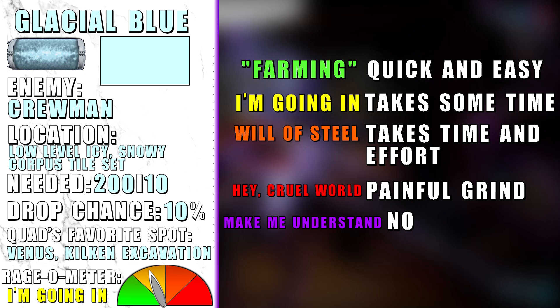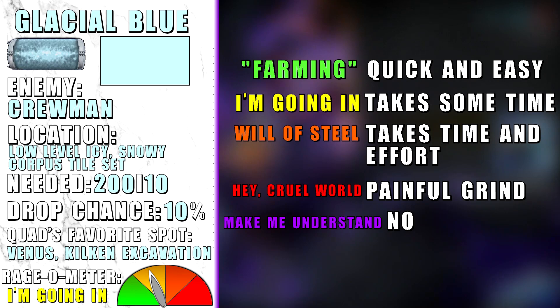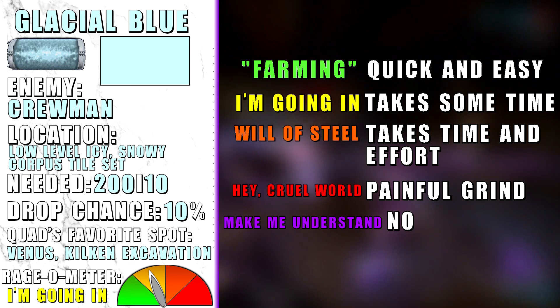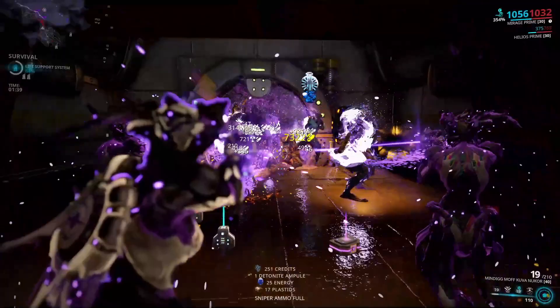The red 'hey cruel world' category is not just painfully boring and long but also pointless, since you can't farm anything else besides the pigment and it is just not worth it to get the other rewards — so yeah, it is just terrible. The last category, purple 'make me understand', is beyond the scale and will lead to eventual burnout or forced inclusion into a mental asylum, so you were warned.